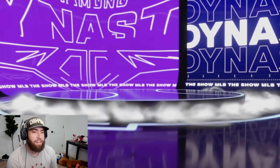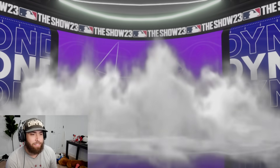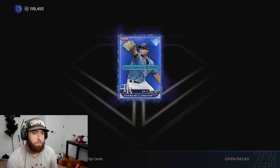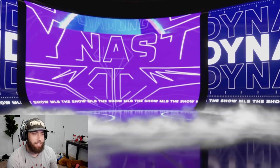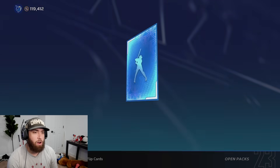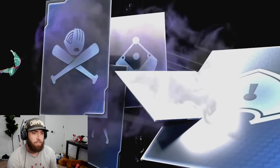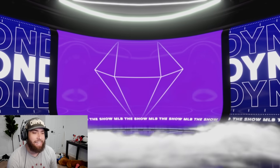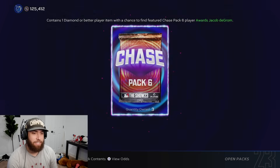Purple again. If I don't get at least one deGrom I am done - going to punt my Xbox in the middle of the ocean. Back-to-back McClanahan? 3,000 again. Still have five to go. There's another purple - can you at least show me some blue? David Bednar of the Pittsburgh Pirates, one of the better closers in baseball. Just 3,000 on the quick sell. Six consecutive purple diamonds - Wander. That's just an easy quick sell there.